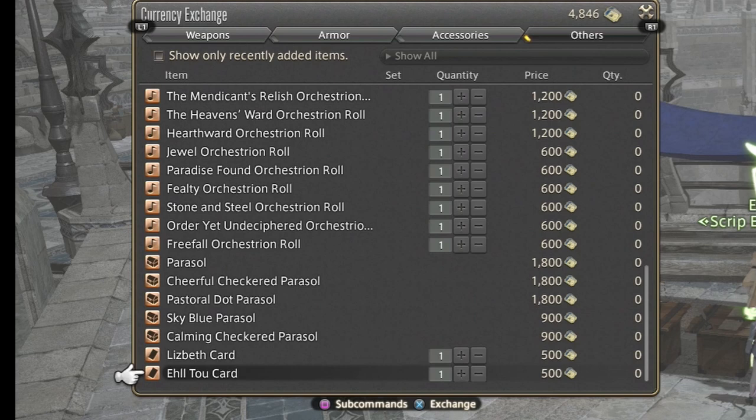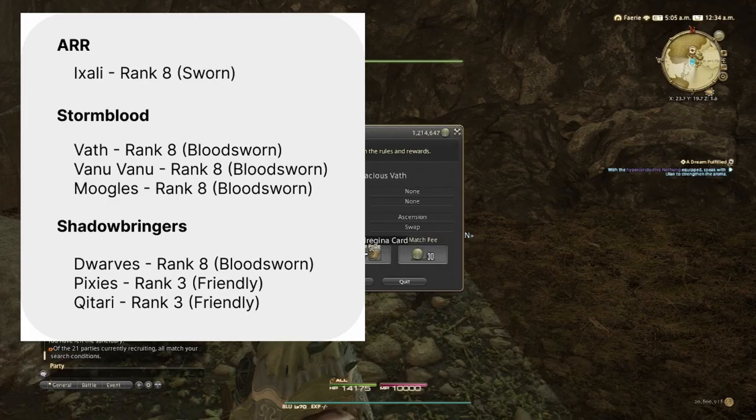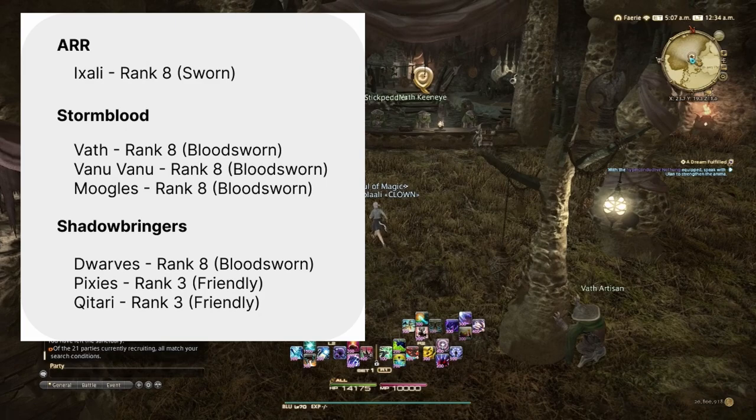A quick way to earn these scripts is to join the Ishgard Restoration FATEs which happen every few days. Number eight: beast tribes. One of the other reasons you need to have a crafter and a gatherer leveled is the beast tribes. My biggest piece of advice is to start these early. On the screen are the beast tribes and ranks that you currently need to unlock playable NPCs for each hub. You need to have at least a level 70 crafter for the Dwarves and a level 70 gatherer for the Qitari.